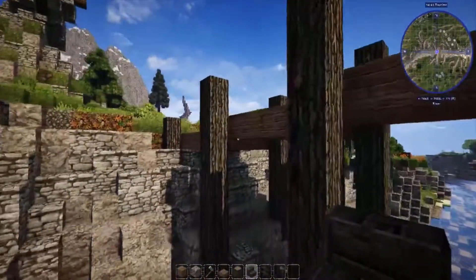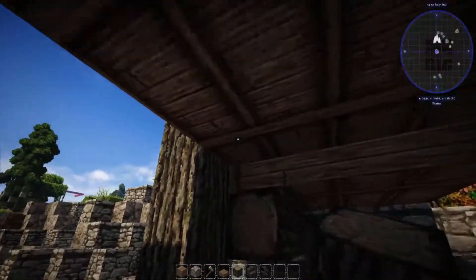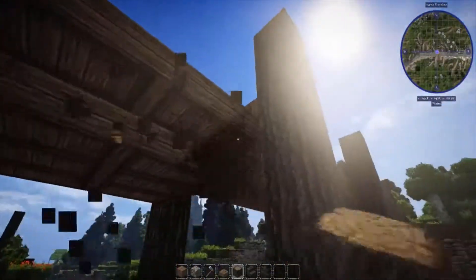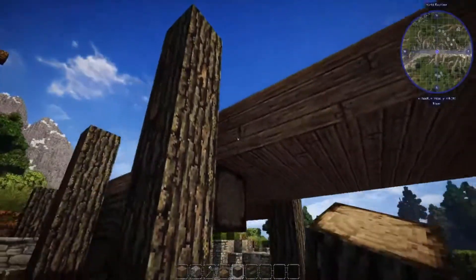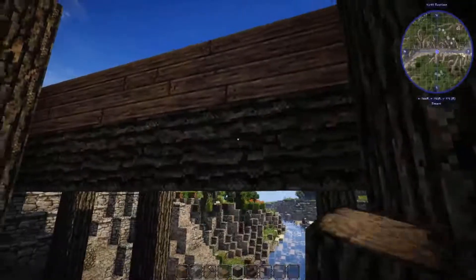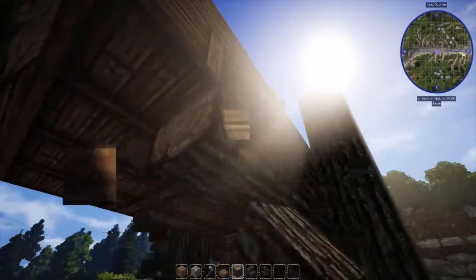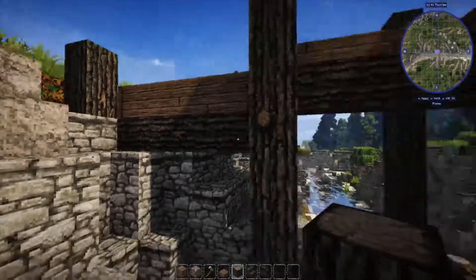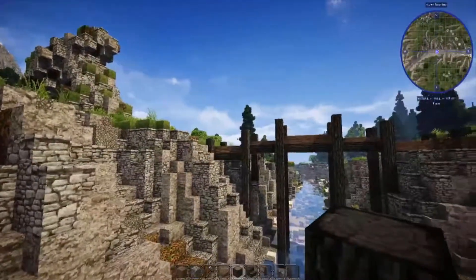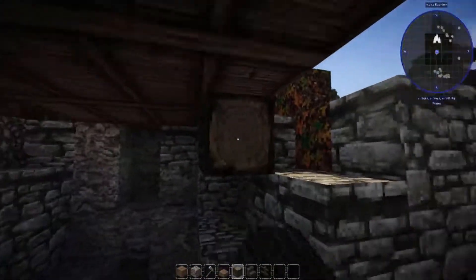Another good tip, if your blocks allow it, is to come underneath and add some log supports. This block here doesn't actually allow it, but your log blocks do. Just brace those there and cross right underneath. All this does is show that there is some support to the bridge. If you step back you can kind of see that it arches, and if you raise the pillars up toward the middle you can definitely tell it does arch up there.